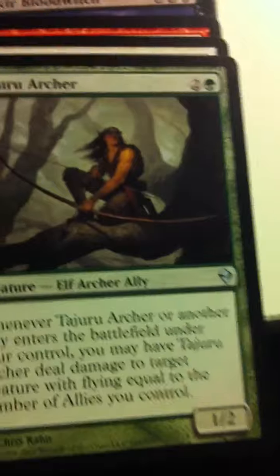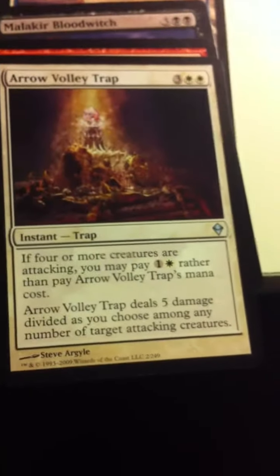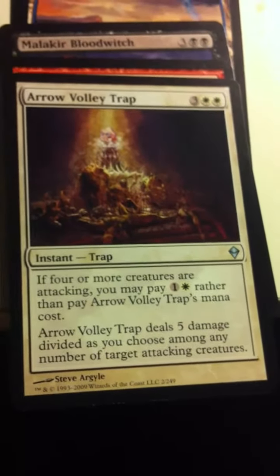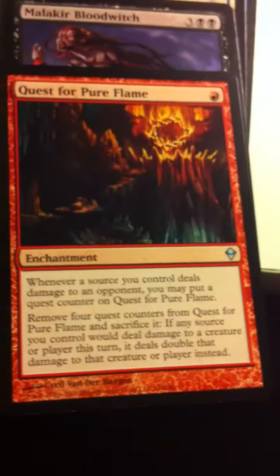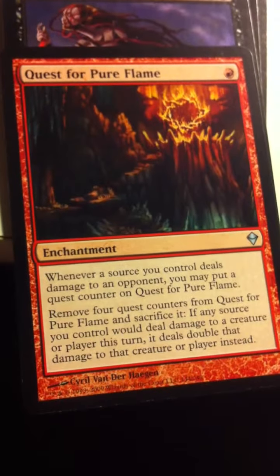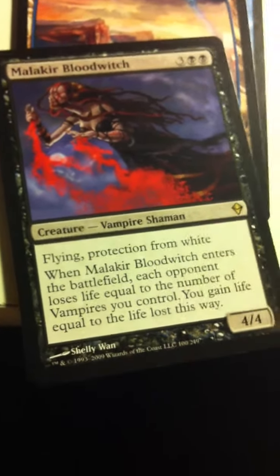Green's trademark — flying hate in an ally form. Arrow Volley Trap — this could be pretty evil when you're up against aggro, you can really shut him down. Quest for Pure Flame — killer name, it's like Furnace of Wrath in quest form. Malakir Blood Witch — wow, in a vampire deck this could be pretty nasty.